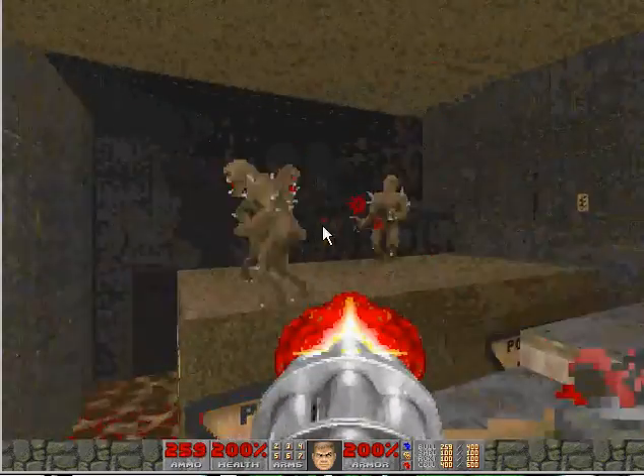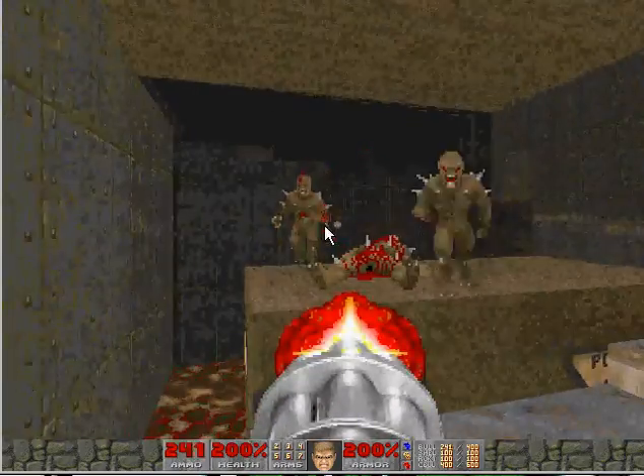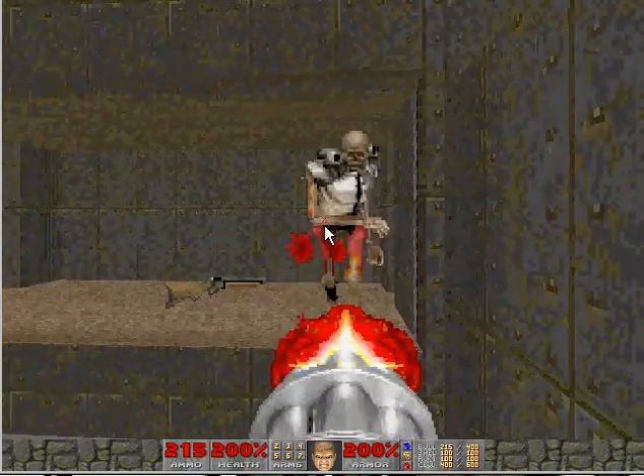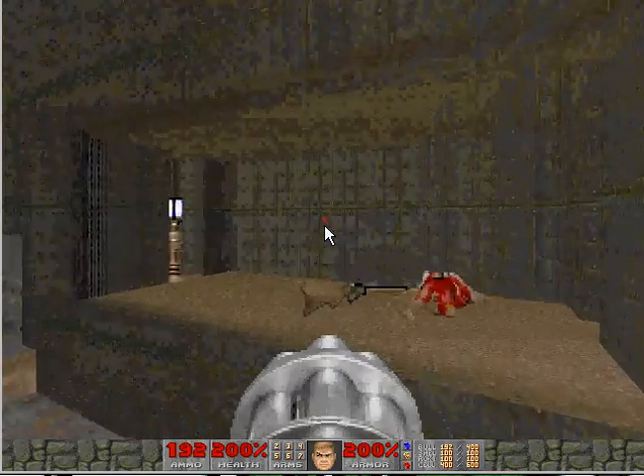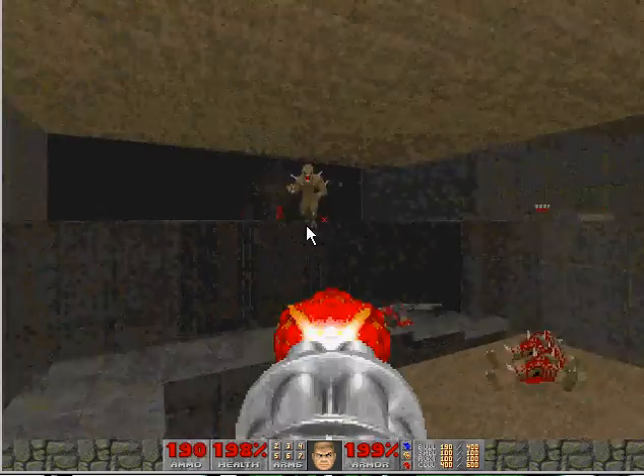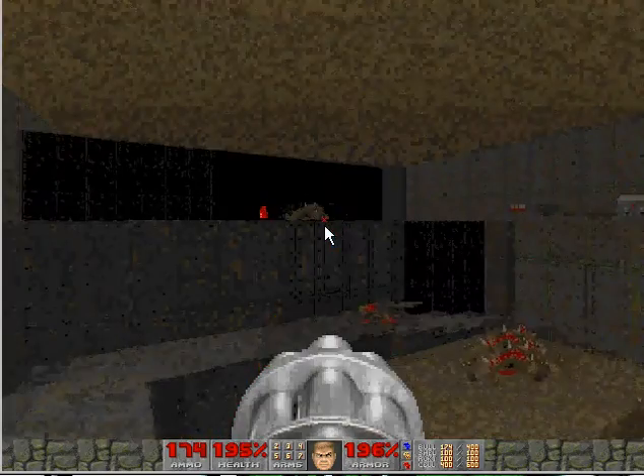Let's go up here and do this part to get the key to go into the red room. This guy right here is fucking big and he has fucking machine guns on his shoulders. Let me look in there — there is a guy right there that shoots fireballs. I forgot about that.